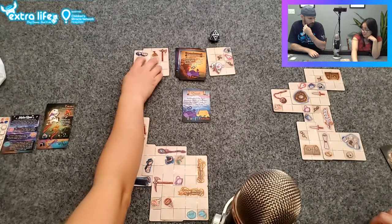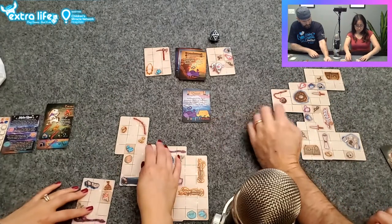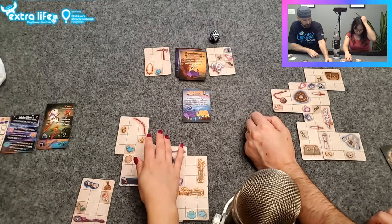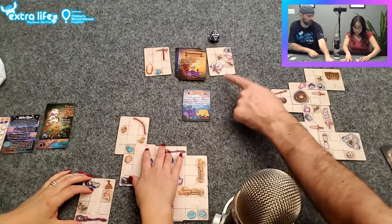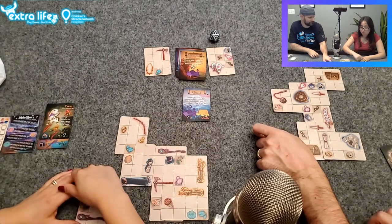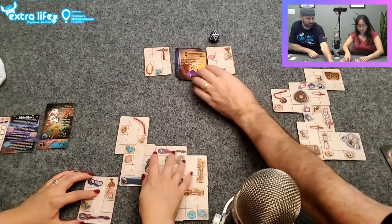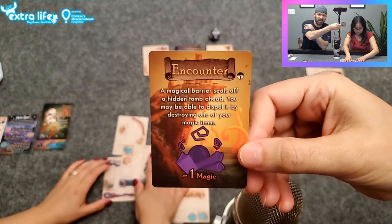I'll just give you the glasses. Oh, you're going to give me glasses? That only helps if I can put it next to a magical item. Oh, they're already beside a magical item! You still have to choose where you're going to put that because we're one card ahead. That wasn't very nice, by the way. Te amo.